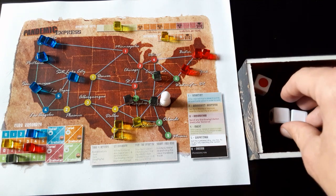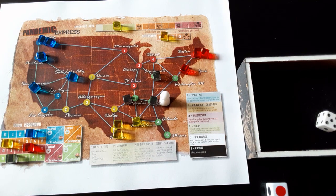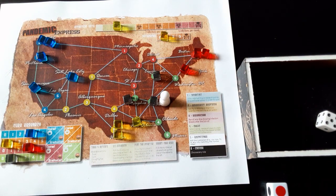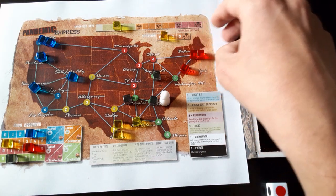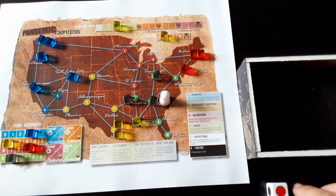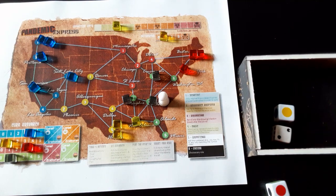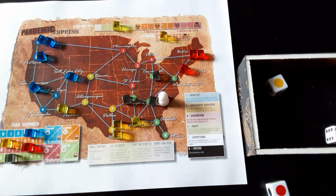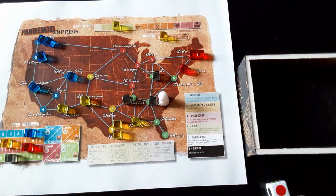Research gives us two white again, so let's use another special event. Rolling five means we choose a city that can't get infected this turn — let's say Boston. Rolling for infection: black is nothing, yellow two is Phoenix, yellow three is Albuquerque. Our role is Researcher again.